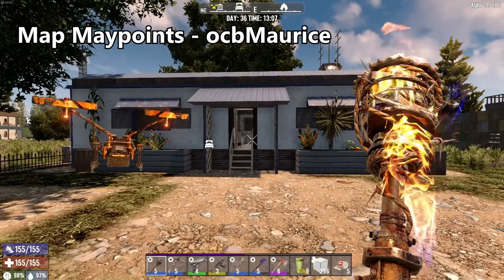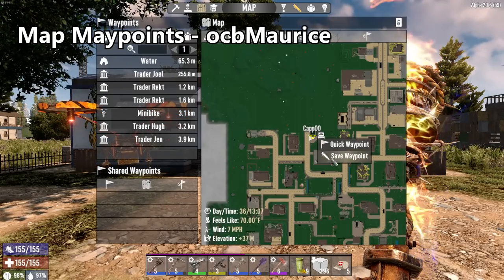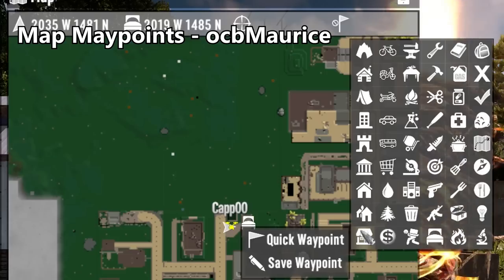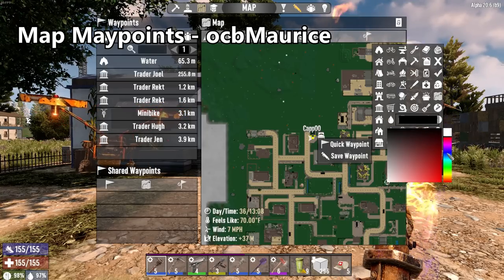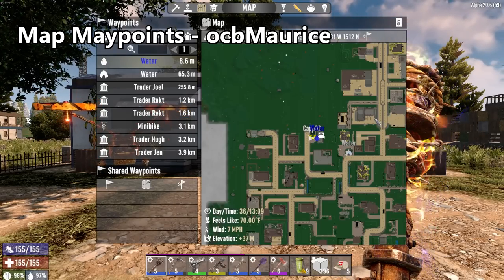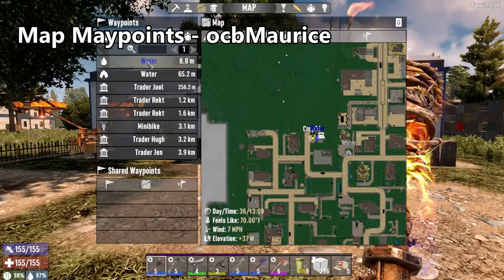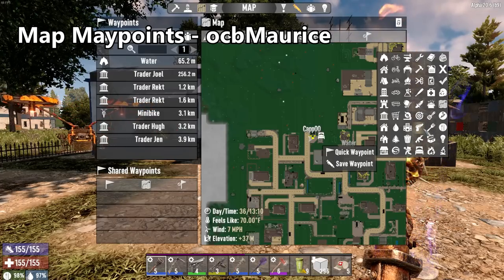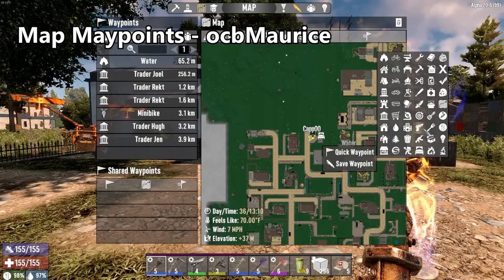The next mod is another one by OCB Maurice, and this one adds additional waypoint icons to your map. By default, the icons you have when you save a waypoint on the map are very limited — about eight or nine to pick from. This modlet adds four additional rows of icons that you can use, and you can use the color wheel to select what color you want. So if you've got a water source, you can label it and now you have the blue water drop icon on your compass showing you where the water is. Being able to have all these different colored and shaped icons to point out different things in the game is absolutely a wonderful modlet. Doesn't affect gameplay, but sure does make it a lot more convenient.